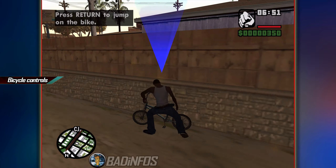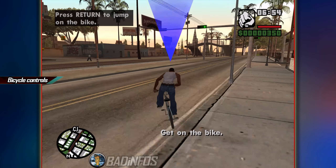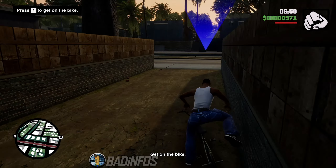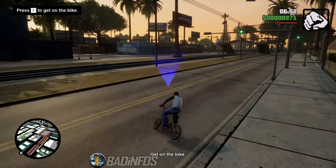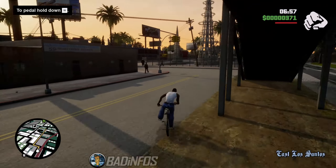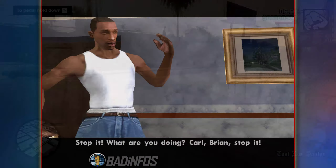On to bike riding. In the original, if you want to ride a bike fast you need to tap the W button. In the Definitive Edition, for simplicity you now just hold it, making riding a bike quicker and easier. But if you want to cruise around, then it's a terrible addition.